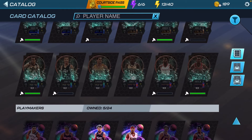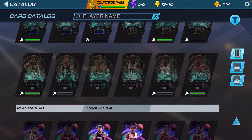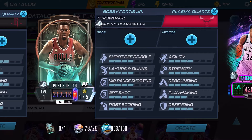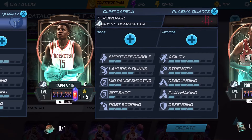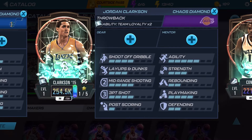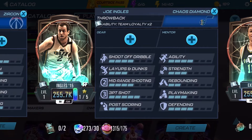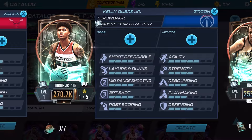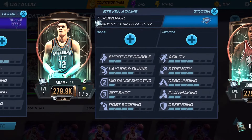I never did a video on this yesterday, but we're gonna be doing it now. Let's run through these cards real quick. For Plasma Courts players we got Bobby Portis Jr., Clint Capela, and Mike Conley. For Chaos Diamonds we have Jordan Clarkson, Dante Exum, and Joe Ingles. For Zircons we got Kelly Olynyk Jr., James Johnson, and Steven Adams.